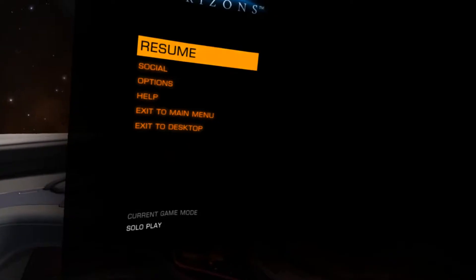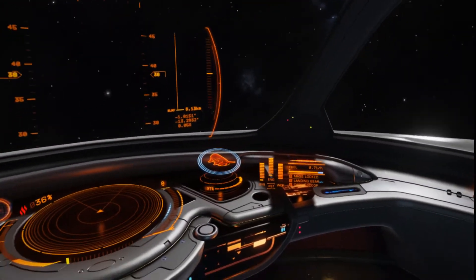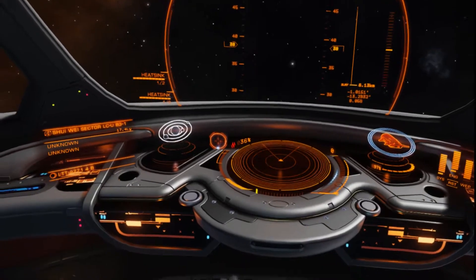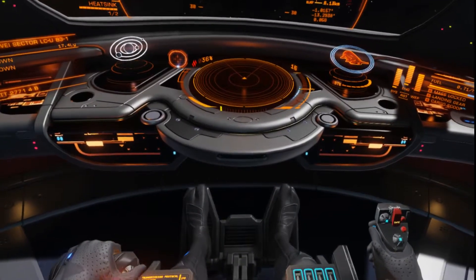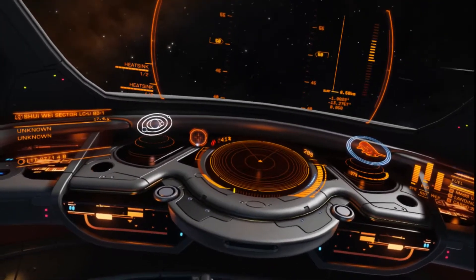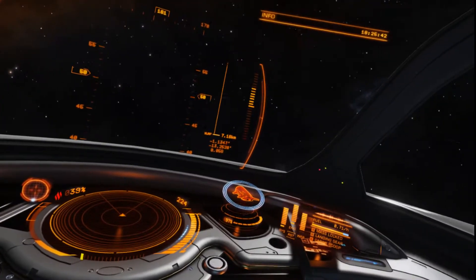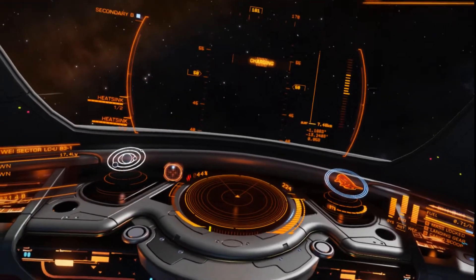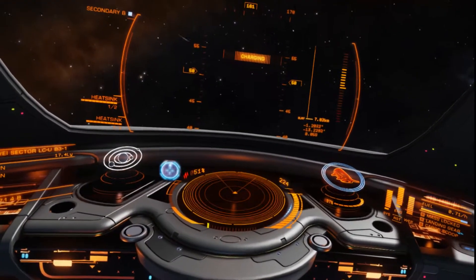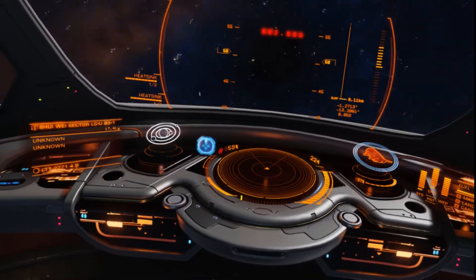So we're going to get out — it's not standard for you, so you're going to have to add that to your controls. Just hit the slash key and your supercruise will activate.